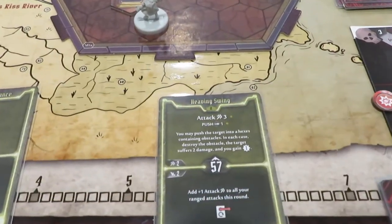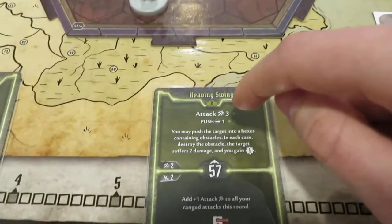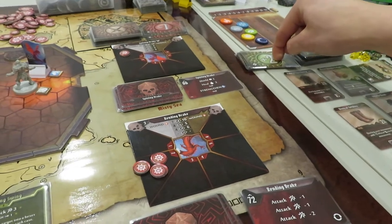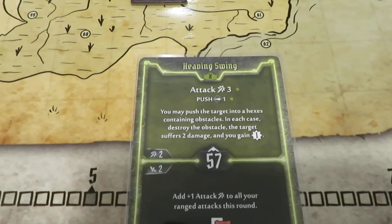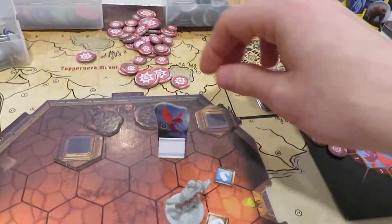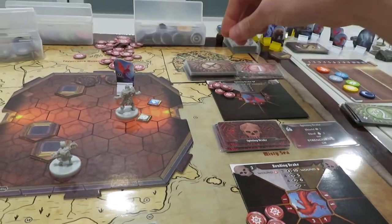Then we do the attack 3. He's got a shield of 2, and 3 damage does get through, which is awesome — so now he's up to 4 damage. Then we have a really cool ability below: push the target 1 hex, and you may push into hexes containing obstacles — destroy the obstacle and the target suffers 2 damage, and you gain XP. We're going to shove this guy back into this column, destroying it, causing 2 more damage to him. Now this spitting drake needs 2 more and he's gone. We gain an XP for doing that, and it's not even a lost card — I love this card.